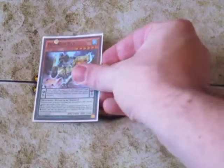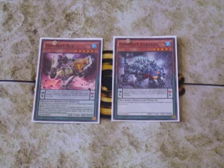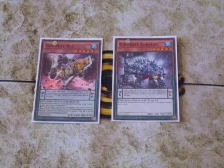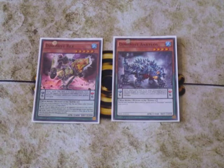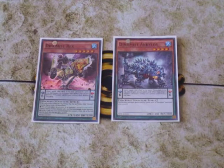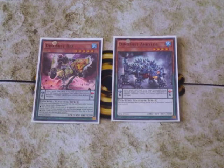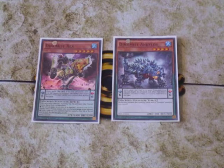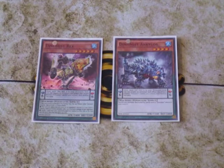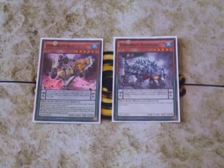I'm going to start with my one-offs. I'm only running one Dino Mist Rex and one Dino Mist Kylos. Dino Mist Rex is a level 5 machine — whenever it destroys an opponent's monster in battle during the damage step, you can tribute one of your other face-up Dino Mist monsters to activate one of two effects: attack again and inflict piercing damage, or tribute a monster and bounce a card off your field or spin a card from your opponent's hand back to their deck. Rex also gains an extra 100 attack.